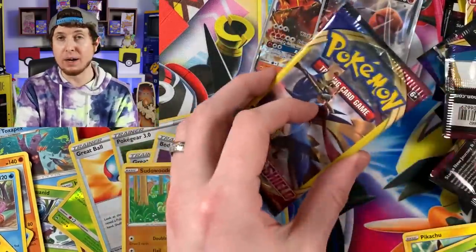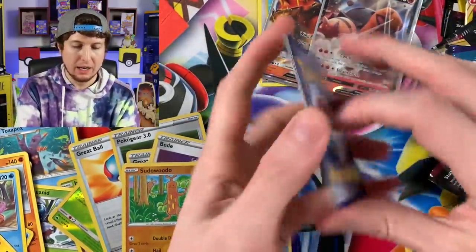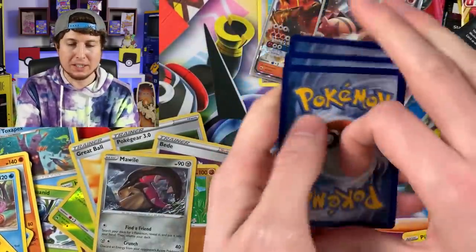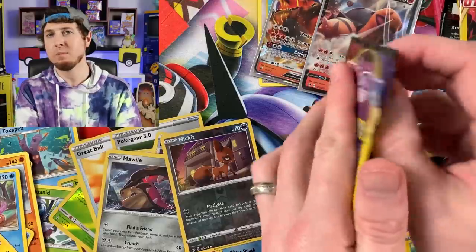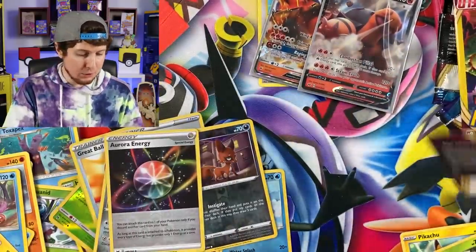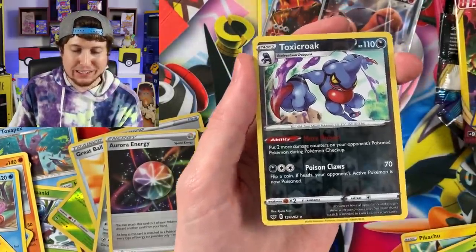I did actually grab these from the very back of the Dollar Tree box - they looked like they were still in order from when they were put out. Whenever I buy Dollar Tree packs I always tend to pull from the very back of the box - I feel like they'd be less tampered with. Energy and a Mawile Reverse Holo - some crazy good luck. Slizzlepede, Hyper Potion, and a Nickit. It is raining Reverse Holos right now! Joltik, Bisharp, and an Aurora Energy.